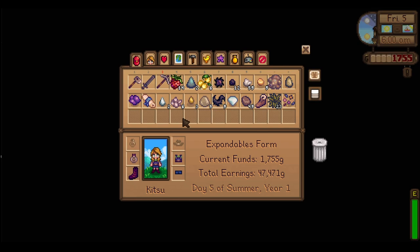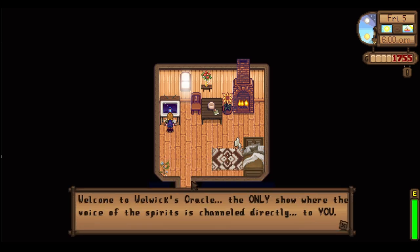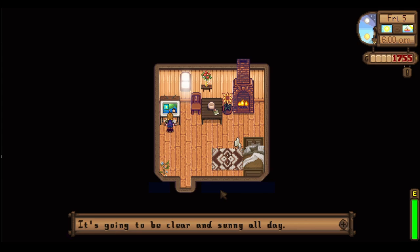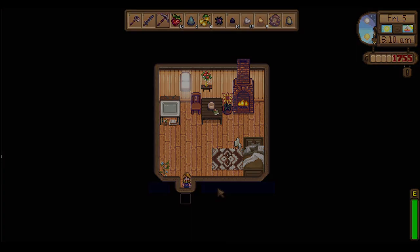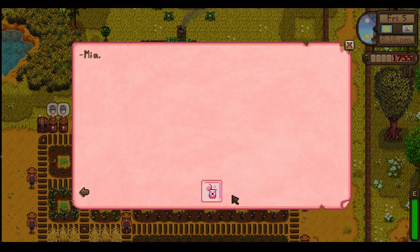So today we're going to head over to Downtown Zuzu, head over to Ridgeside as well. The spirits are annoyed with us today which at least works in my favor. It's going to be a nice clear and sunny day tomorrow. Our first wheat is ready so we'll need to buy more wheat seeds. We've got a letter — 'Be sure to stay hydrated, from Mia.' I absolutely love Mia.